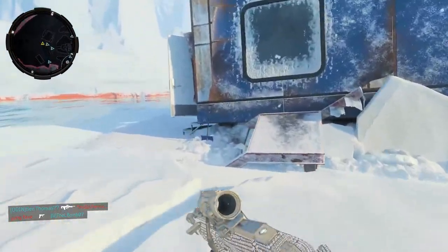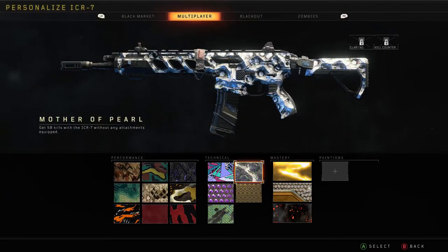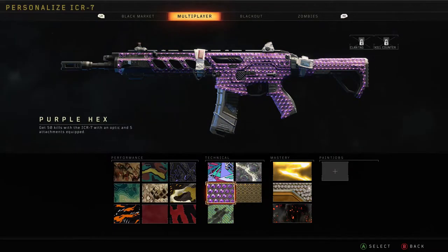The next three are very self-explanatory. Mother of Pearl requires 50 kills without any attachments — just don't use any attachments and use whatever perks you like. Purple Hex requires kills with an optic and 5 attachments — just use an optic and 5 attachments, it's very simple. If you want to integrate these challenges — say, put an optic and 5 attachments on and get the long shots, bloodthirsties, and double kills all in one, which is what I did — then feel free to do that.